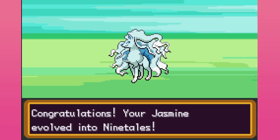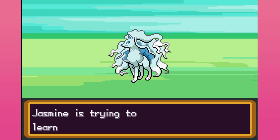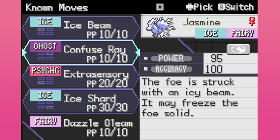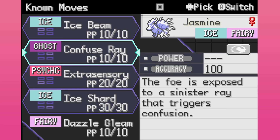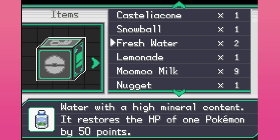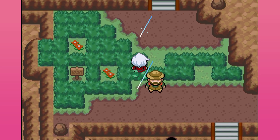The only move Ninetales learns is Dazzling Gleam when it actually evolves, and the information said the best time to evolve Vulpix is at level 36 for Ice Beam or if you want Blizzard, 42. I don't really want Blizzard so we've got Ice Beam — let's go ahead and get our Alolan Ninetales. It should learn Dazzling Gleam once it evolves, and once we get a TM for Moonblast we're golden. Alolan Ninetales looks so good, such a cool designed Pokémon. Some Pokémon just look so simple design-wise but so effective.